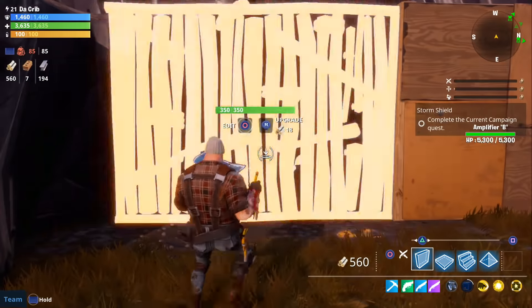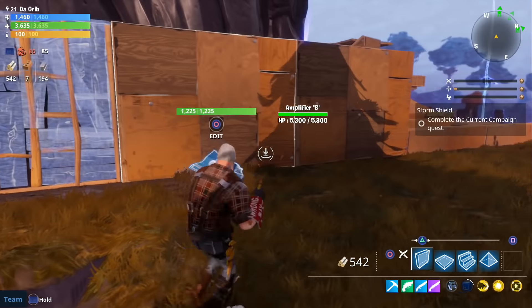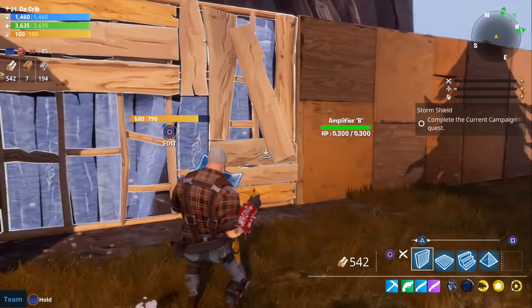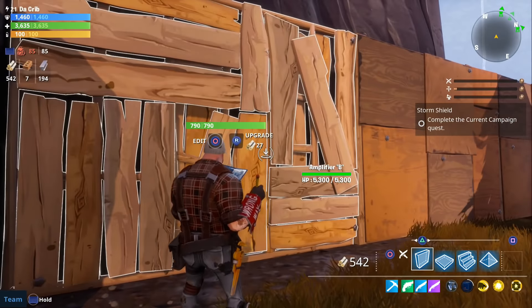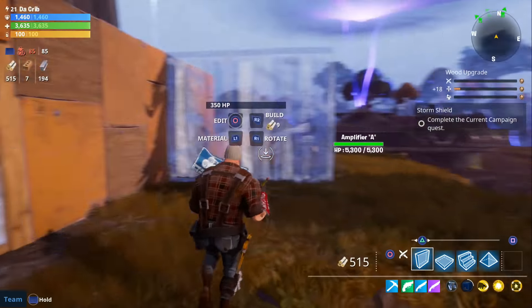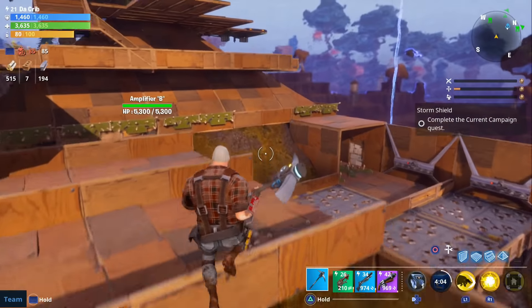It's going to cost 18 materials to upgrade once as compared to 20 with any other class, and when you upgrade it a third time it's only going to cost 27 wooden materials as compared to 30. So if you plan on building at your storm shield you definitely want to build with a constructor because it's going to save you materials.